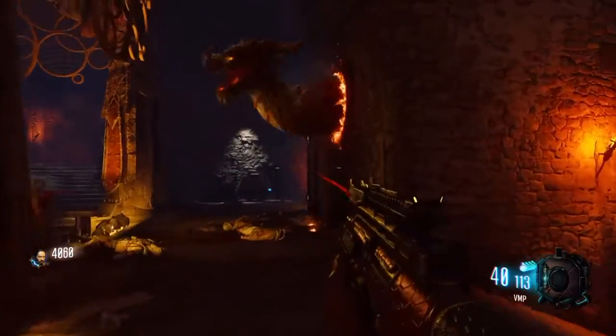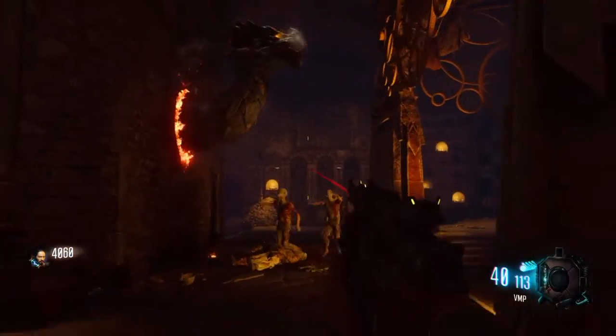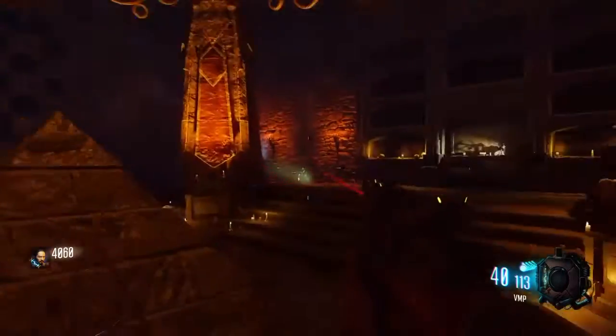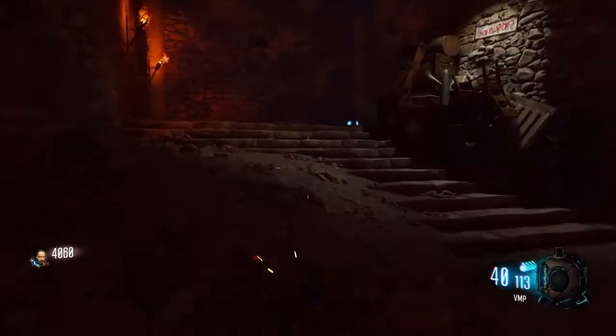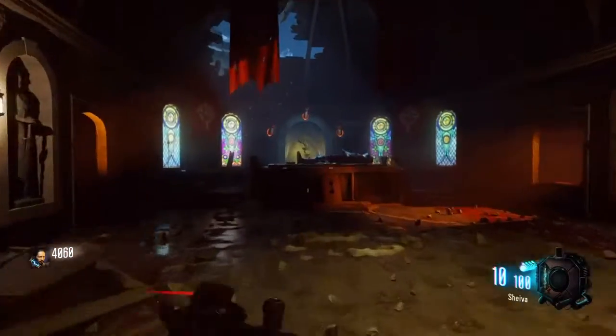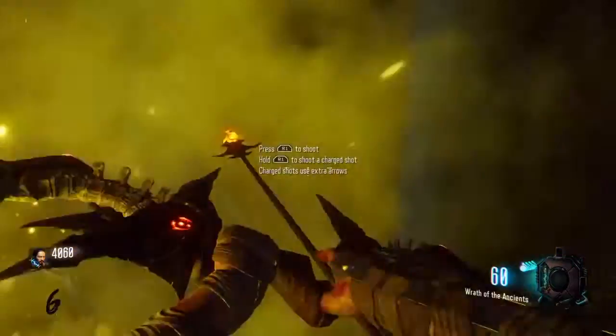As soon as you walk down from the church, turn to your left. Once he's done feeding, he will breathe some fire and turn to stone. Head back up to the church area and back in the ritual room where you see the knight — you'll see the three dragon heads lighting up, which means you can get the Wrath of Ancients.